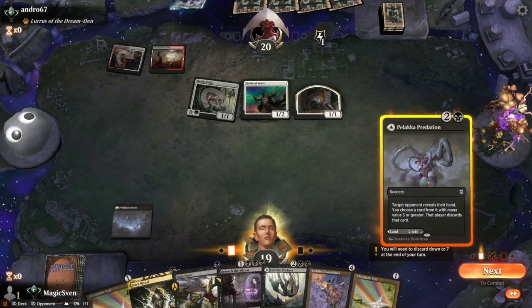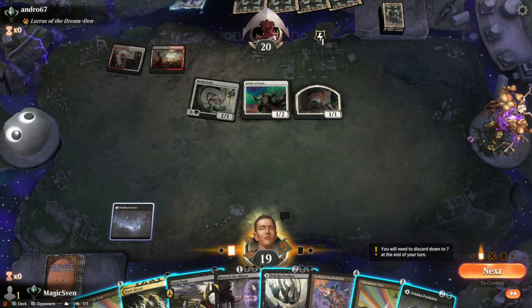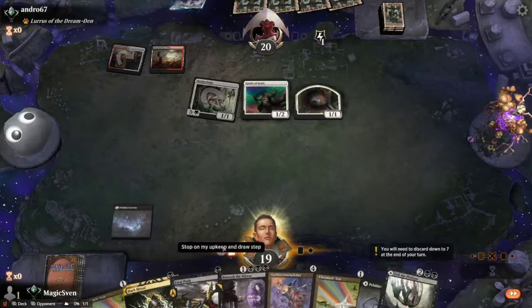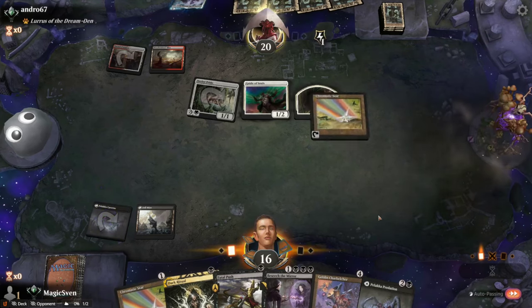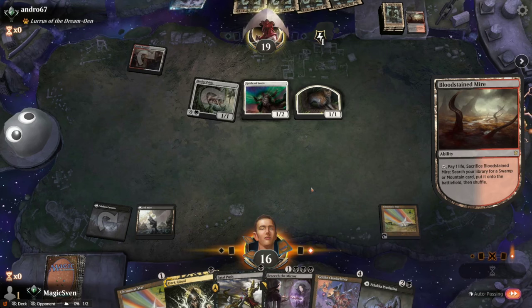I play this tapped, play Chromatic Star. Actually, what if I play this so I can push something? Play Chromatic Star. Next turn I go Dark Ritual, Beseech, sack the Star. We pay this untapped, pay three, play Chromatic Star, pass the turn. We're hoping they're not going to Static Prison my Star — that seems pretty unlikely.